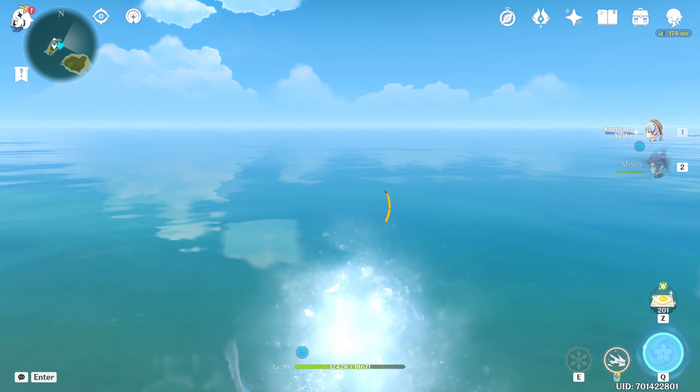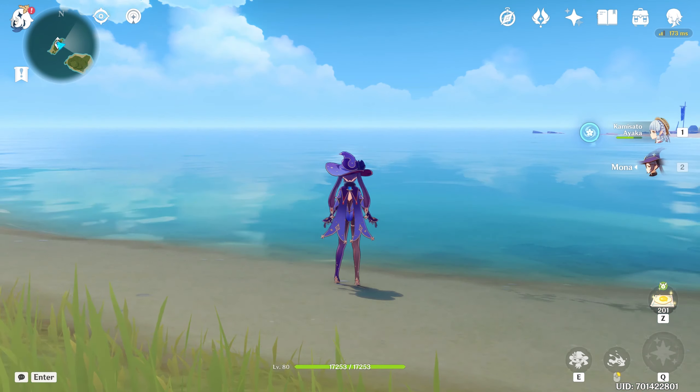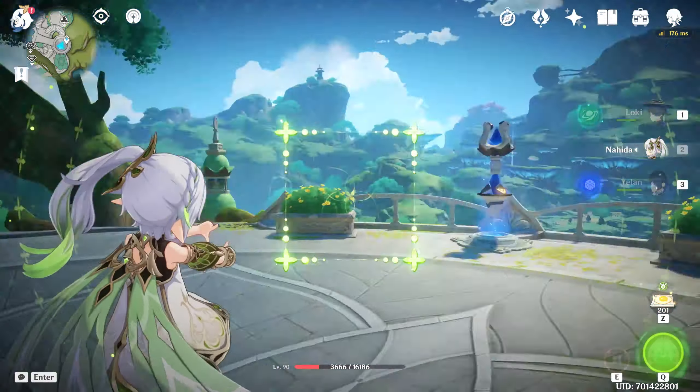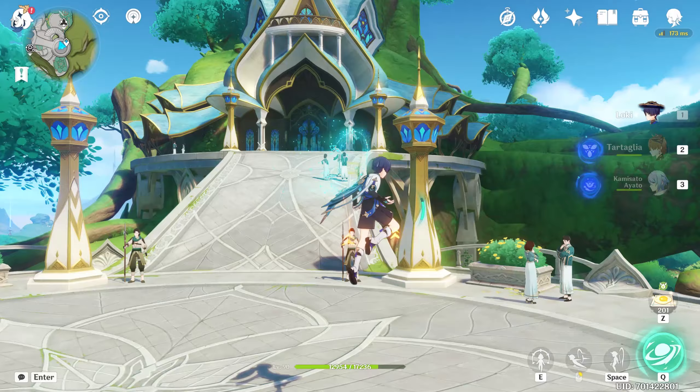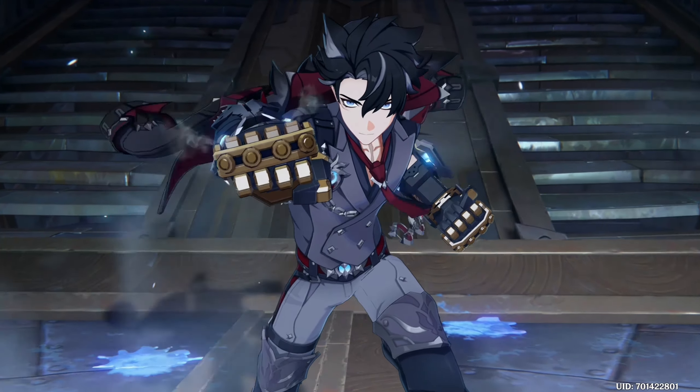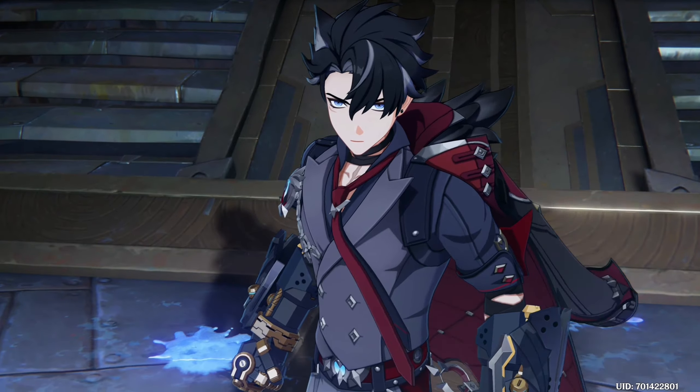Ayaka is not even a Catalyst user yet she has an alternate sprint. Mona is a Catalyst user with an alternate sprint, Nahida is a Catalyst user with her photography mode, and Wanderer is a Catalyst user whose kit allows him to fly. So if anything, it would make sense to have our first Cryo Catalyst user at least have some form of ability that makes him fun.